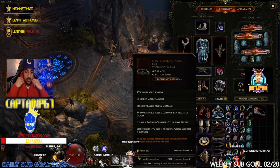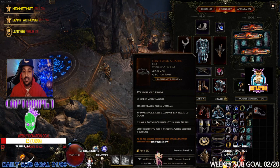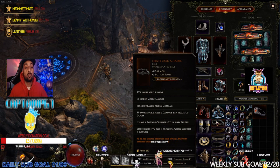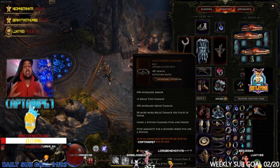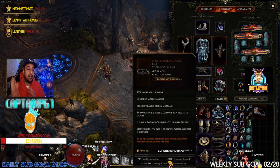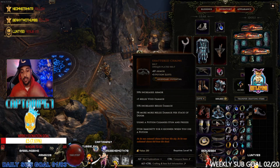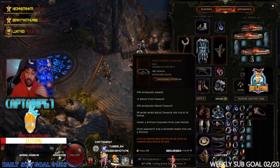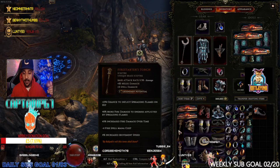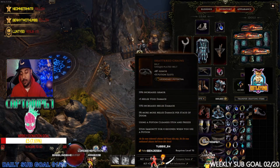The weapon itself is called the Shattered Chains — it's a belt, a unique plated belt, plus 87 armor, plus three potion slots, and it comes with one legendary potential. If you don't know what legendary potential means, every unique in the game has a possibility of getting a legendary potential added, which means a numerical value of a skill you can add on top of what you've already got. If you get lucky you could get an LP2, LP3, or LP4, and you can target farm those as well.